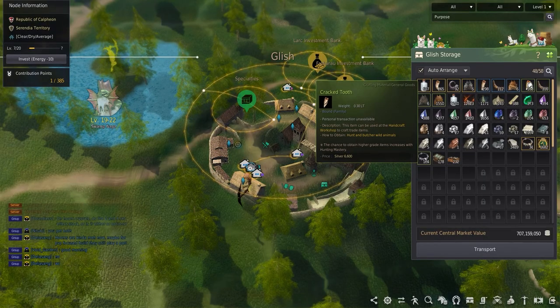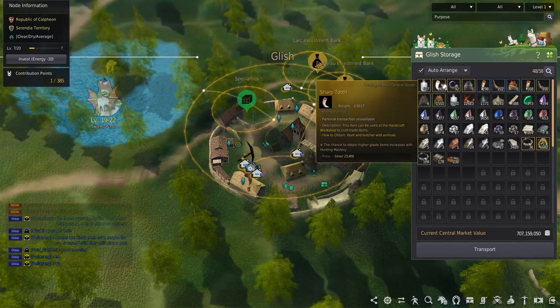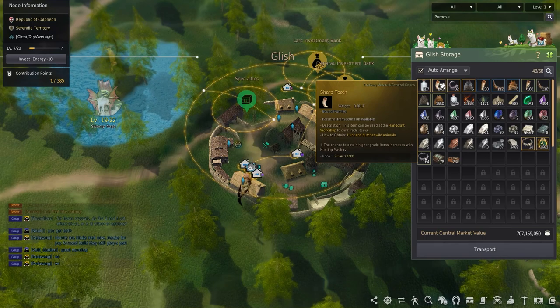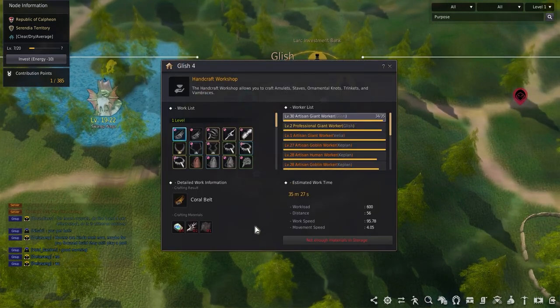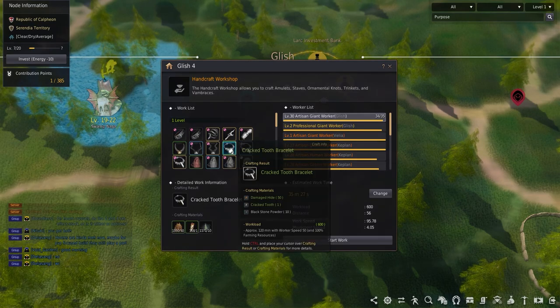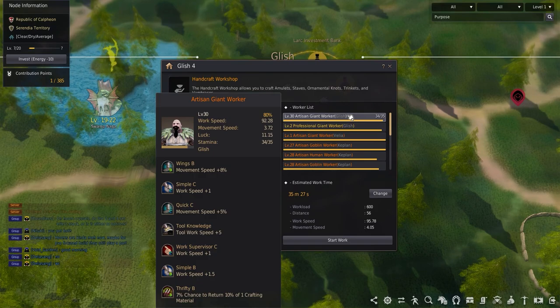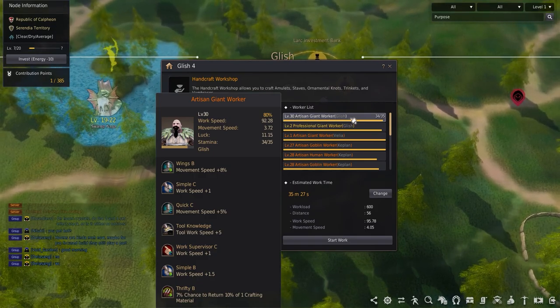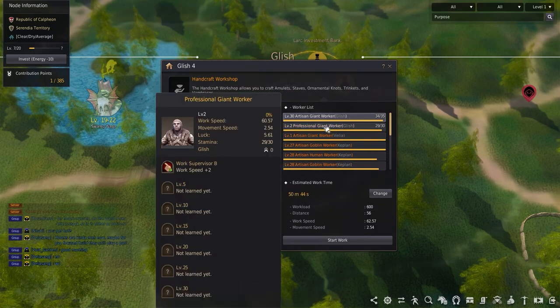Once you have the hunting drops needed and in the storage where you have the handicraft workshop, you can start to send workers to craft those hunting trade goods. Having workers make hunting trade goods has no bonus skills to increase the amounts of goods like with ore packing or repeat skills — instead, focus on refund and work speed skills so you have a chance of keeping some materials while crafting faster.